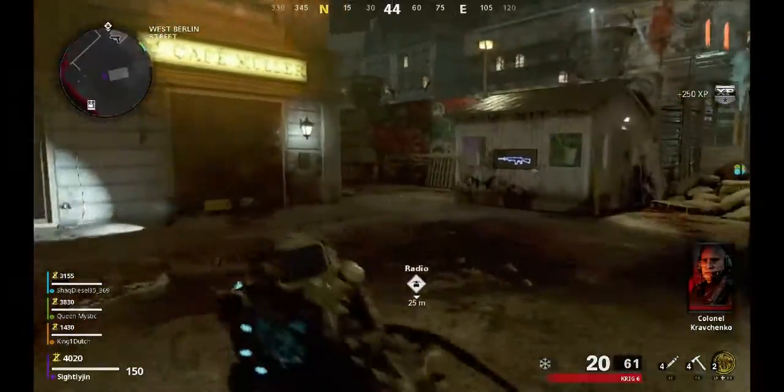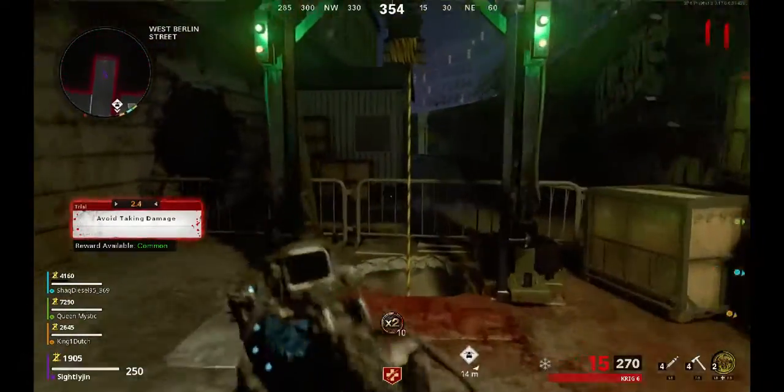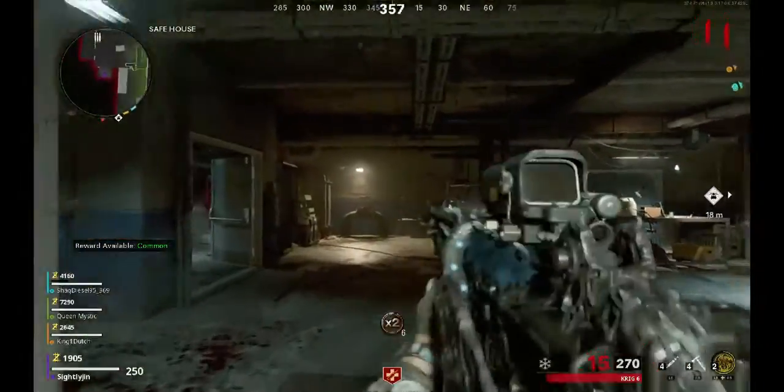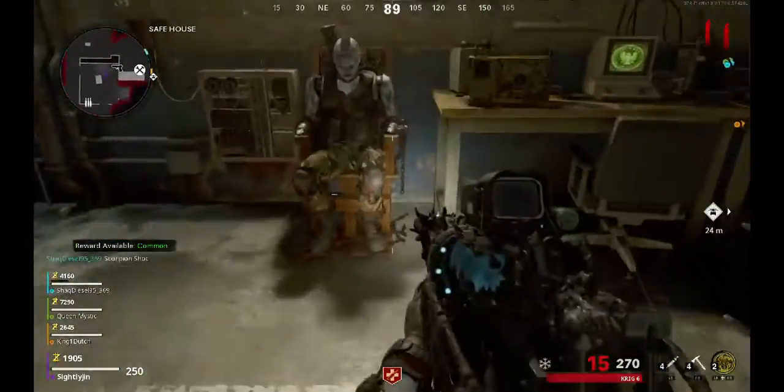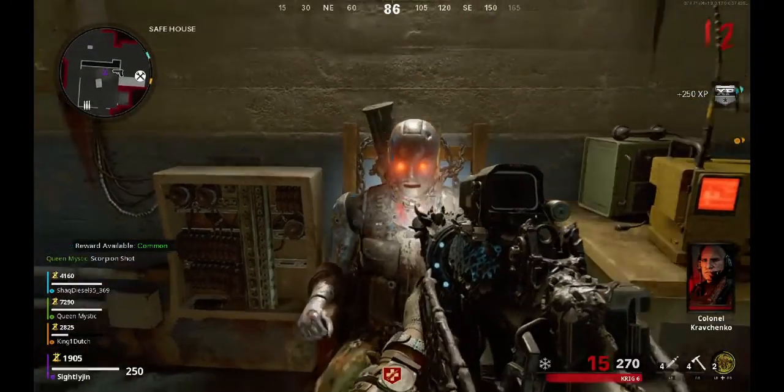Here's what the battery looks like — pick it up and take it straight to Klaus. You can find Klaus in the Safe House, the safe room. The easy way to get back is to zipline right back down here, and then you install all the parts.